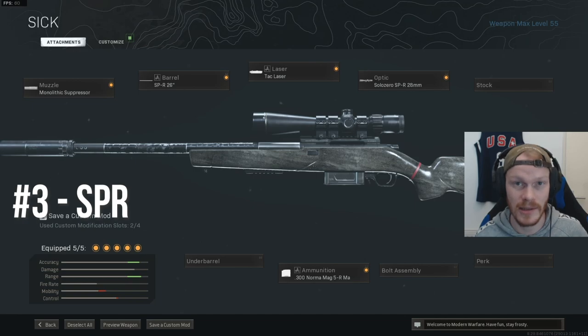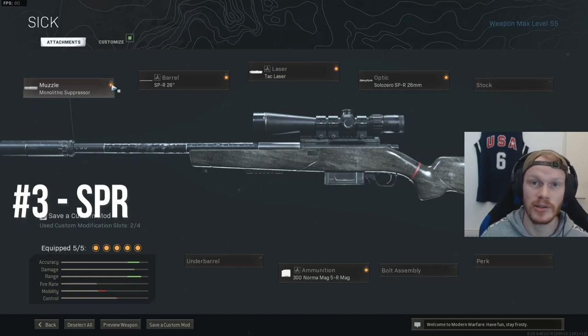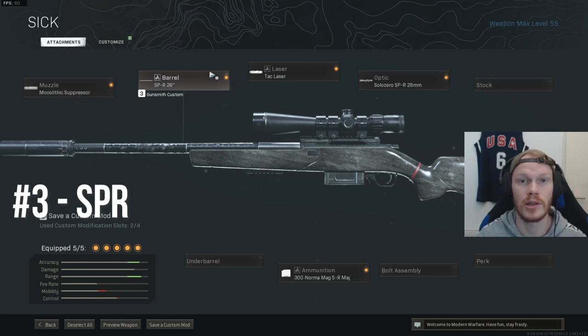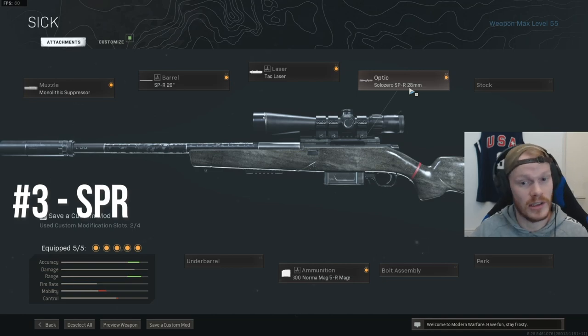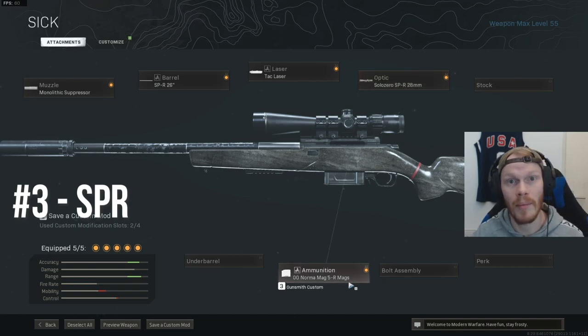If you want to use the SPR, this is the best class setup to use. Use the Monolithic Suppressor for sound suppression and damage range. The 26-inch Barrel for extra damage range and bullet velocity. The Tac Laser for ADS speed. The Solozero Scope for the sniper scope. And use the Norma Mag — this is the best ammunition type for the SPR, trust me.